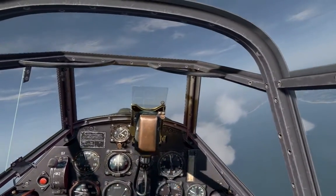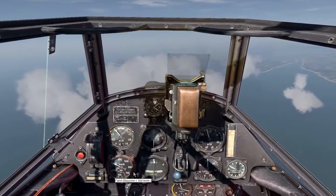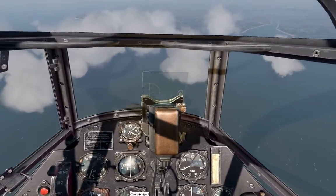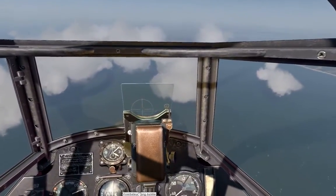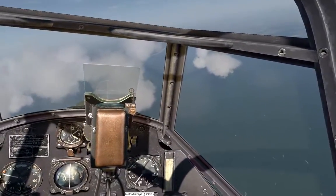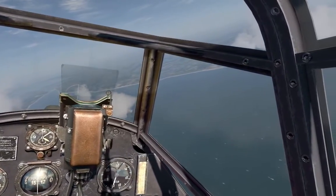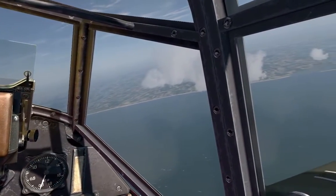Another important tip: the higher you are, the more difficult it is going to become to spot enemies. As a beginner, it might be a good idea not to go over 4000 meters. Of course you don't want to go in too low either, because it won't help you if you can spot contacts more easily but are not able to attack them and are also vulnerable to their attacks. Make a compromise: don't go over 4000 meters, don't go below 3000 meters. Stay between 3000 to 4000 meters, and you will have fewer difficulties spotting contacts.